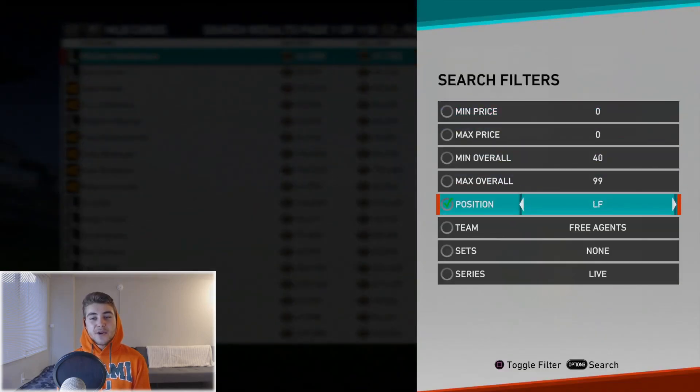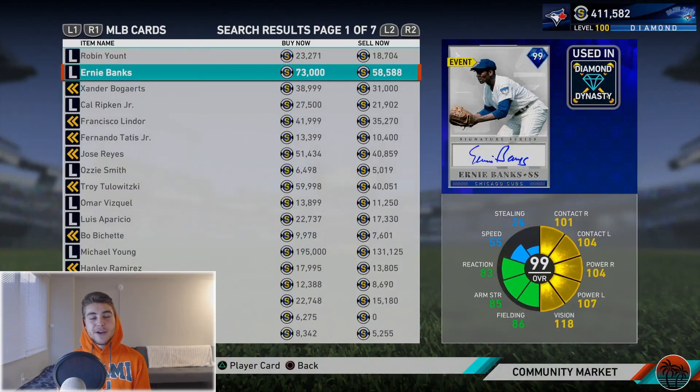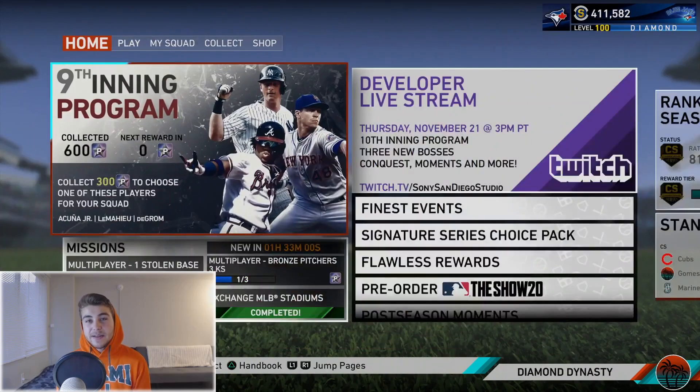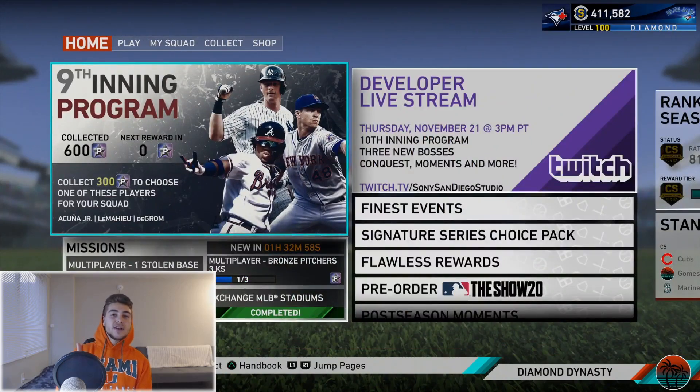This card is a lot of fun and he's going to be my new starting shortstop - all yours for about 100,000 stubs. I definitely think it's worth it. If you think about it, an Ernie Banks is going for 73,000 stubs, so Honus Wagner at just a little bit more seems like a bargain in the grand scheme of things. Let me know in the comments how close you are to Honus Wagner. If you enjoyed this video make sure to leave a like below - hope you guys are having a great day, thank you so much.